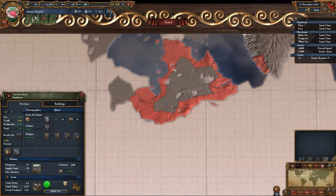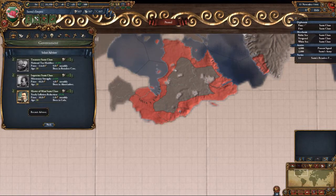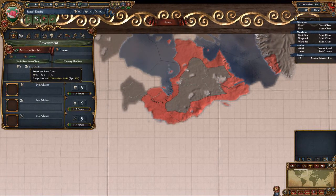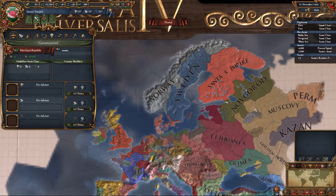As you can see, you have a nice little flag up here. Advisor slots — the master of Santa Claus, the mint of Santa Claus — everything is called Santa Claus. The 430-year-old Santa Claus. It's a Merchant Republic, so you'll get a new Santa.